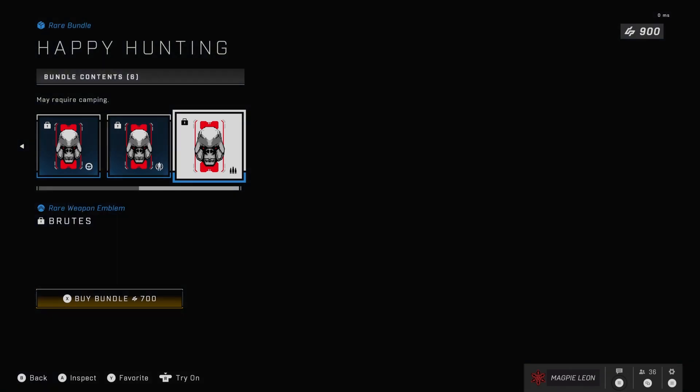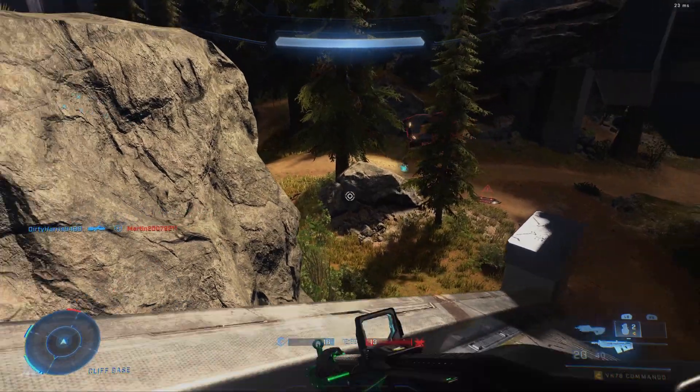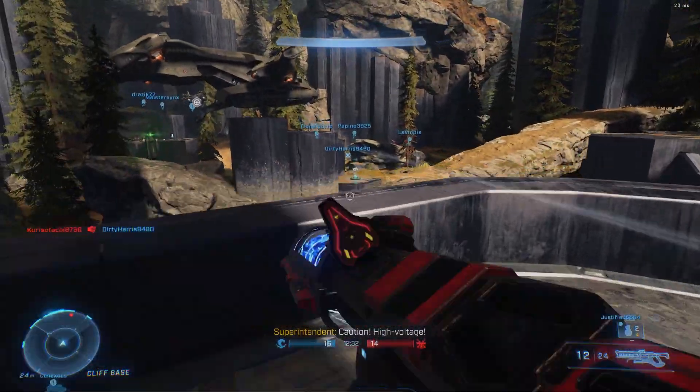The Buckshot Bonanza coating is nice — it kind of reminds me of a Nerf gun with that almost plastic, toy-like look. It is a nice coating but the fact that you only get it for the Bulldog I think is ridiculous. Then you get the Brutes nameplate, which looks cool, and you get it as a vehicle emblem, an armor emblem, and a weapon emblem. This bundle costs 700 credits.